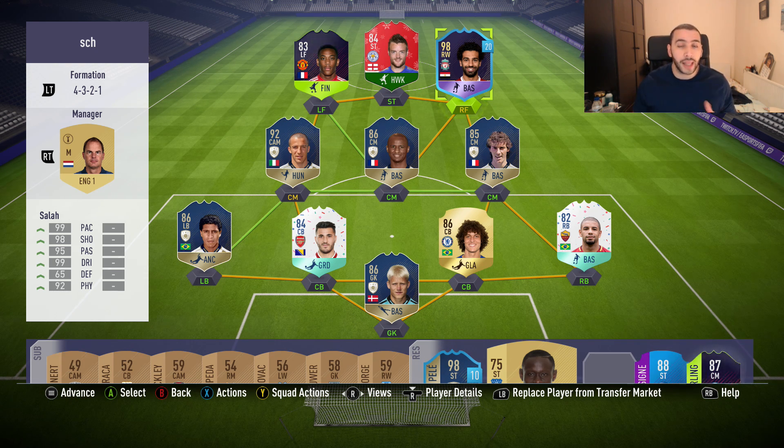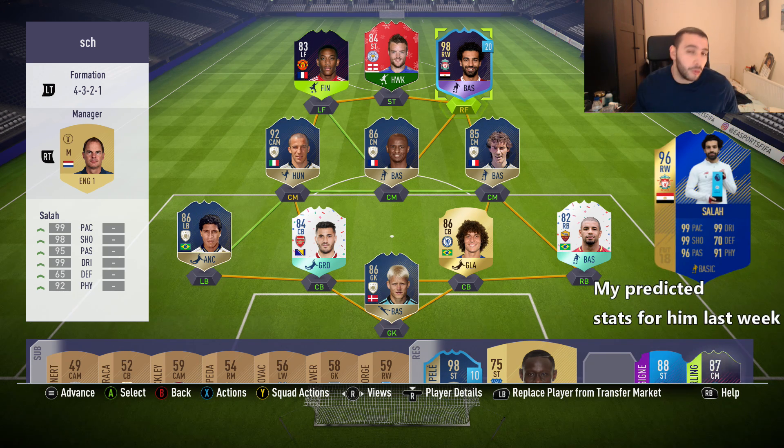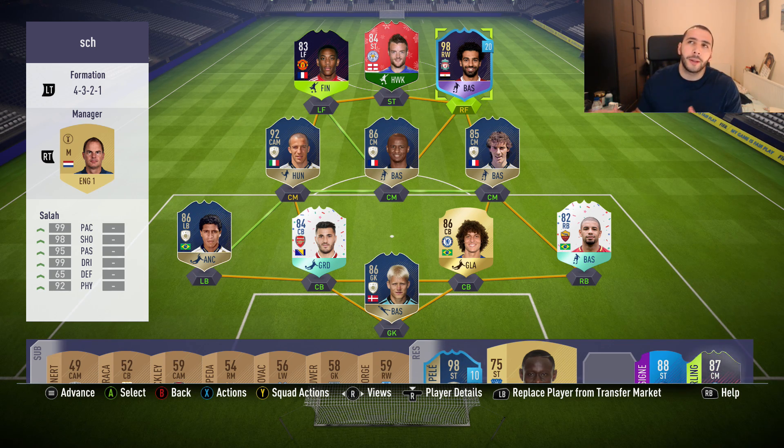Today we are trying out the Player of the Year Muhammad Salah. He looks really nice — 99 pace, 98 shooting, 95 passing, 99 dribbling, and 92 physical. These are insane stats, but pretty much the same as his Team of the Season card. The question is: would you do the SBC or go for the tradeable version that could possibly be cheaper?